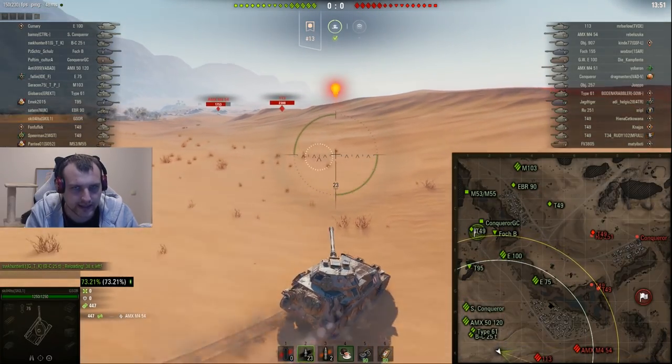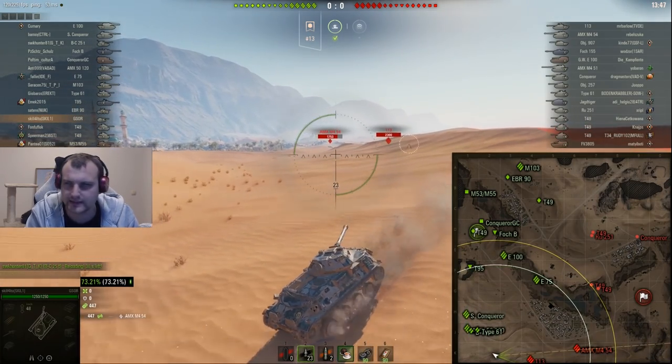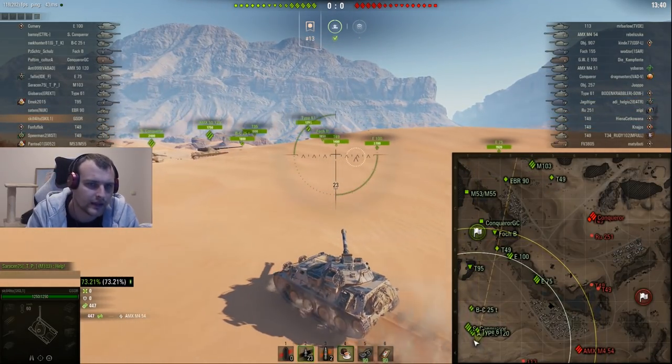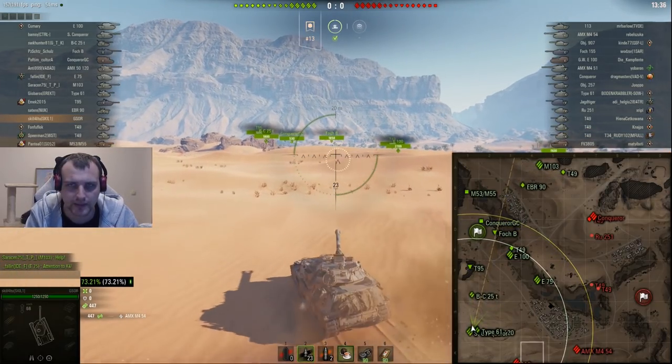We can't really play against them and we are getting some assisting damage right here, so why not get some kind of use of all this. I am doing another scout run and maybe someone is going to hit that AMX M454. This is important — it is a tier 10 French heavy tank which has quite some armor and in this matchmaking he is feeling quite well.